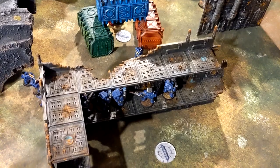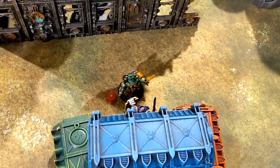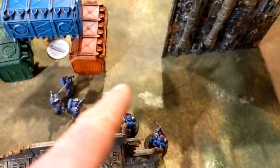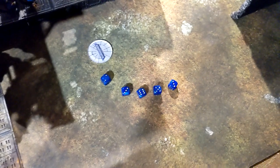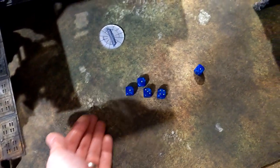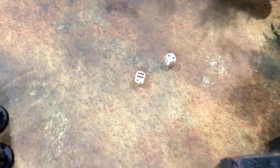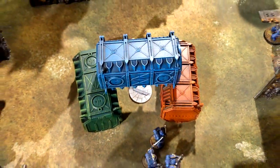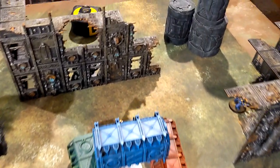Ultramarines turn three — maxing on primaries, controlling objectives across the board. The Salamander Captain brought my captain down to two wounds. I killed off the Lieutenant, and the Bikers were taken out by falling back and shooting combined with the Devastators. Then my attacks against his captain — hitting on twos, wounding on threes — only two wounds through, two four-up saves, no CP left. I transhumaned already. That gets me Grind Them Down having killed those two units.